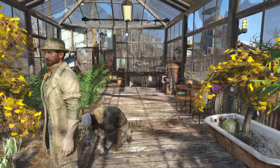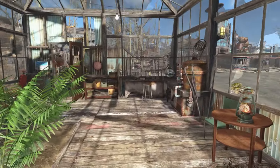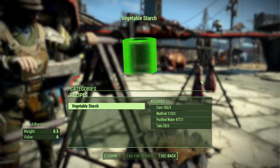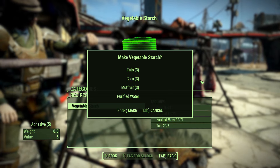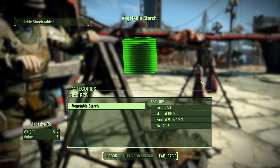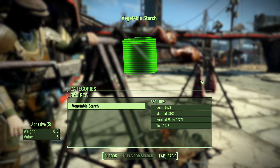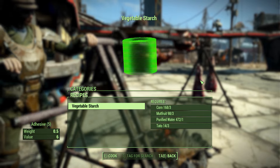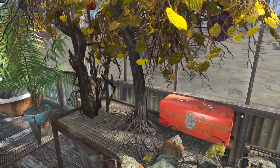Your priority in crops should be corn, mudfruits, and tatoes. That's because you need 3 of each to make 5 adhesive in the cooking station. Adhesive is a material used for a number of crafts and settlement building, so it's essential that you have a steady flow of this material.